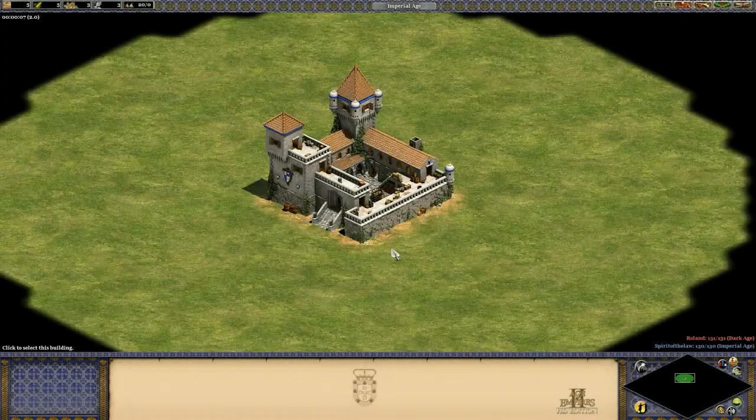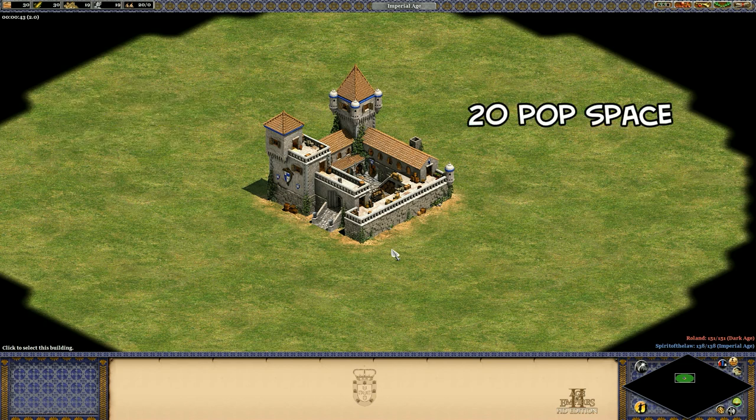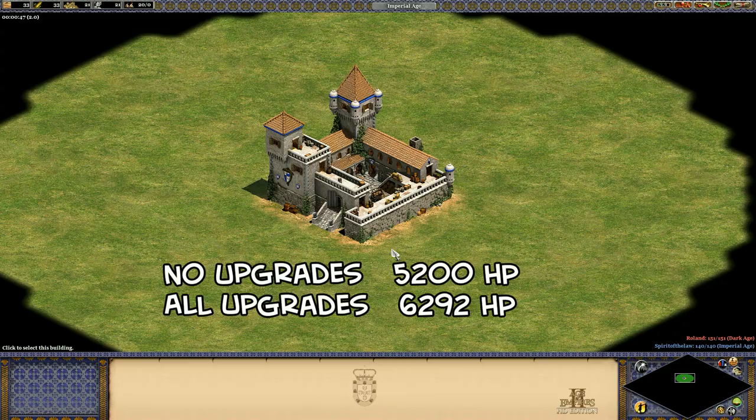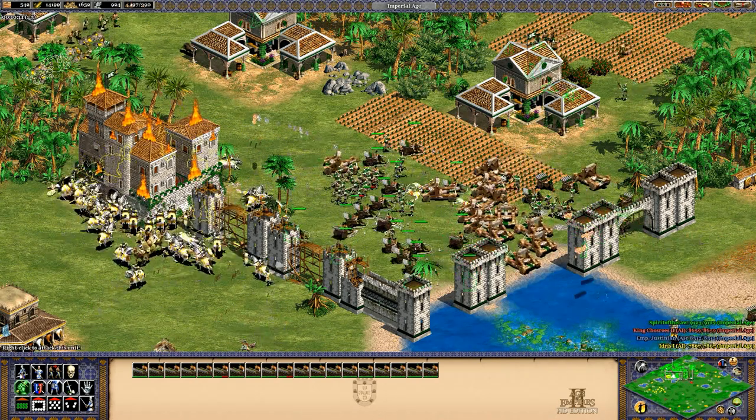Hey guys, Spirit of the Law here. In this video I'm going to look at the new African Kingdom's unique Imperial Age building for the Portuguese, which gives them a steady supply of resources without requiring villagers or raw materials on the map. It's a huge building, but costs only 250 wood and gold, takes up 20 population space, and has more HP than a castle. If you can defend it, it has the potential to generate a steady supply of resources forever.